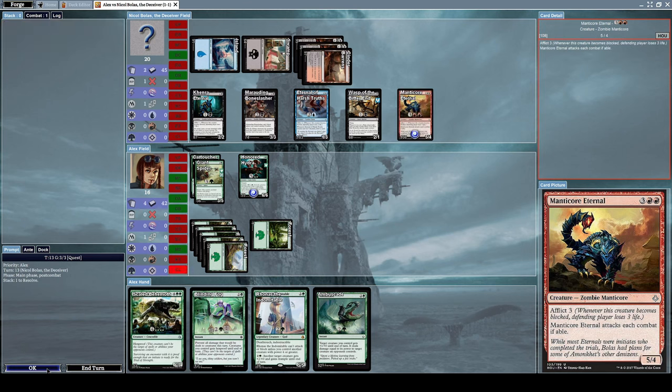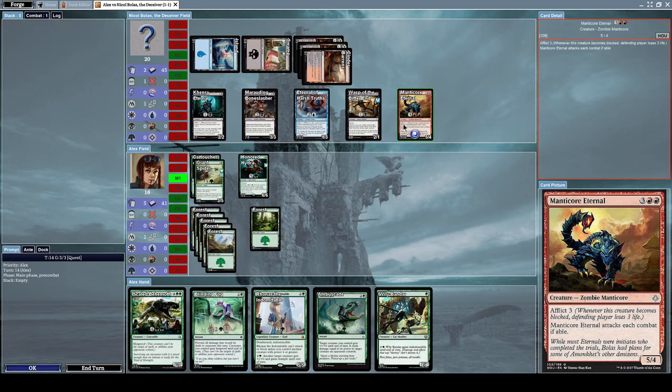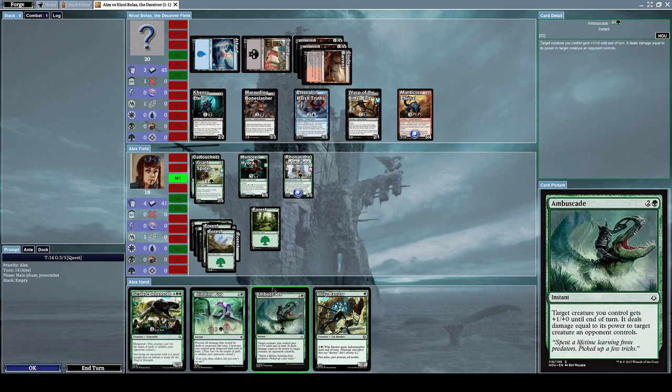This will be quite an intense battle. He summoned Manticore Eternal, which is a 5/4 zombie manticore creature with Afflict 3, and Manticore Eternal attacks each combat if able — that's annoying. Let's summon Run Afoul the Indomitable and consider using Ambuscade.